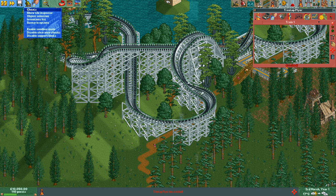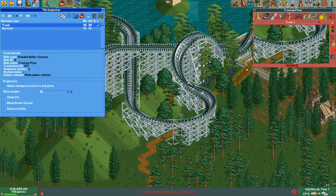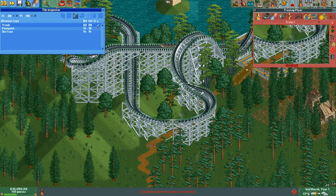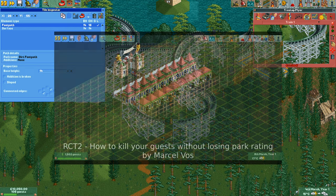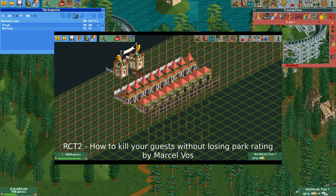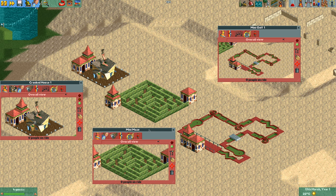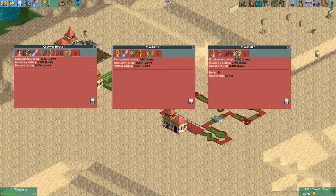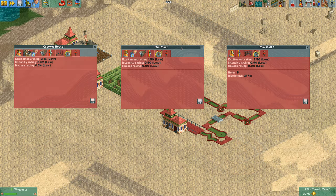There is a way to kill off guests without lowering your park rating, as detailed in a video by Marcel Voss that I have linked in the video description. In a nutshell, you can build rides that exit into the ground and the guests will fall to the bottom of the world and despawn. The problem with this, however, is that you can only really do this with rides that never break down, and those rides don't have good stats, so guests will not go on them very often.